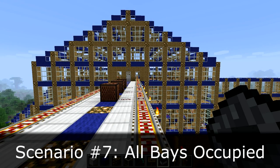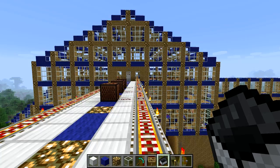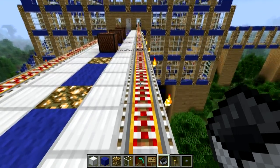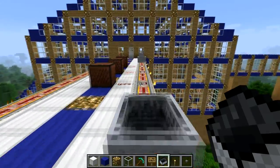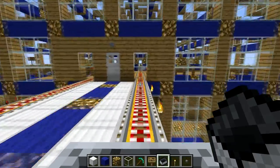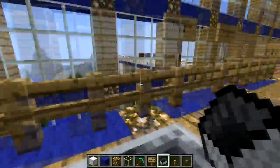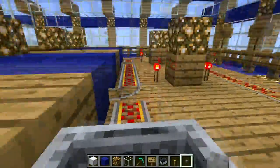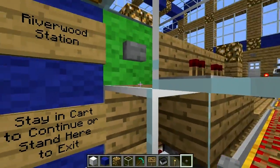Now, if all three arrival bays are occupied, all other carts loop around until one of those bays becomes vacant. To demonstrate, I'll put in four carts and board the fourth. The first three carts fill the three arrival bays, and you can see I can't get inside — I just loop around until one of the arrival bays is vacant.